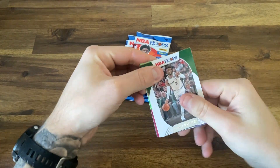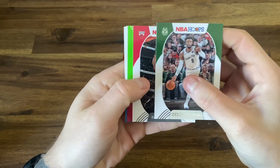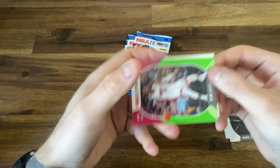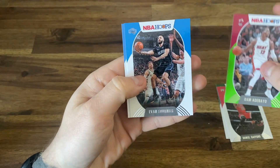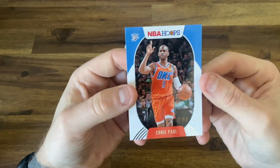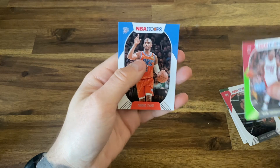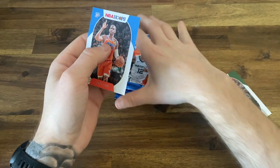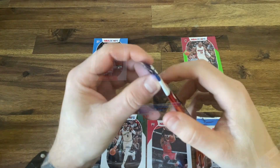Our first player is Wesley Matthews — he'll definitely be a role player, definitely a bench player. We get Gafford from the Chicago Bulls; don't know if we'll bring him. We get Bam Adebayo — that is a good get for us. He'll start at the center or power forward position. Evan Fournier, definitely a shooting guard. And CP3! We've got two starters already: Bam and CP3. They'll both be in our starting lineup. Let's move on to pack number two.